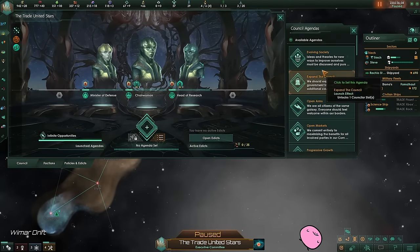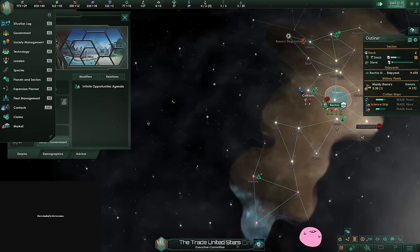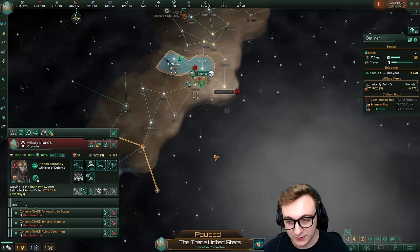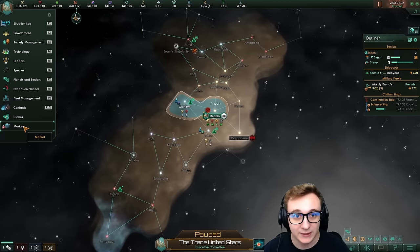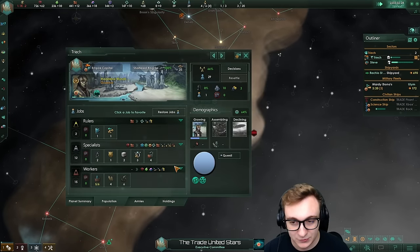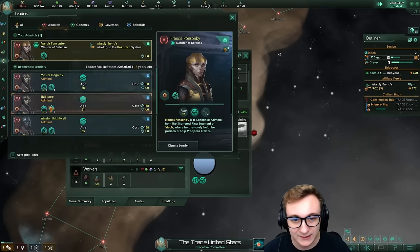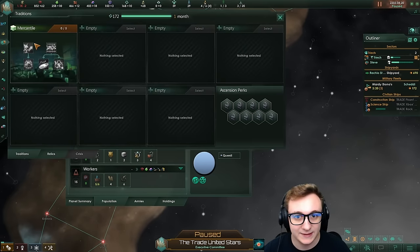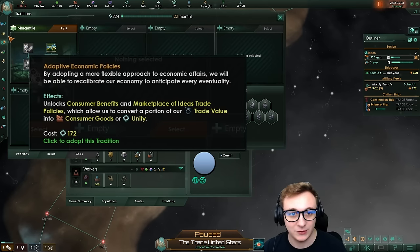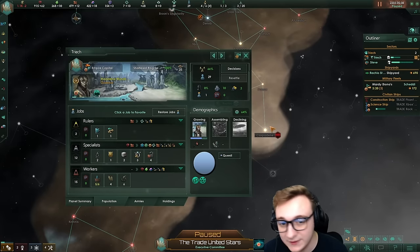We will be going down cybernetic at some point because it can give us more trade, and we like trade. The city district is done — going to build science. Trade is just keeping our economy afloat, as well as any leader trade. I would really like to hire these people, but I really need to get down to adaptive economic policy, which allows us to switch our trade into consumer goods. The reason we want a federation is because it combines the two, and that is beautiful.